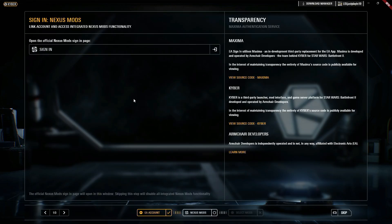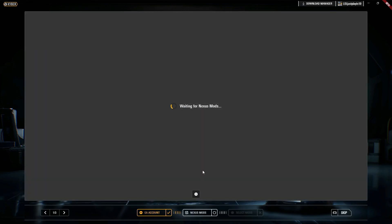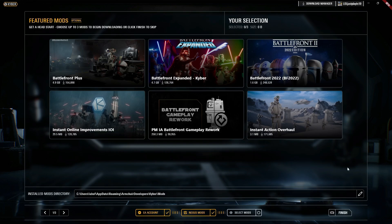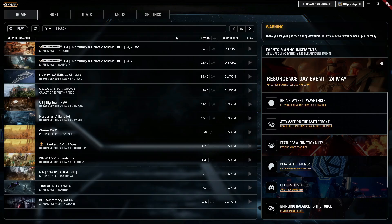Next you're going to want to sign into Nexus Mods. I had to actually create an account since I don't have one for my YouTube channel yet. After you've authorized your Nexus Mods account, you will then select which mods you want to add — I'll finish that later. And you are in and can officially start playing Battlefront 2 on the different servers that they have.